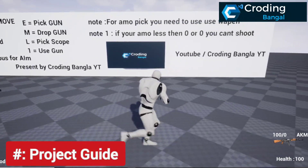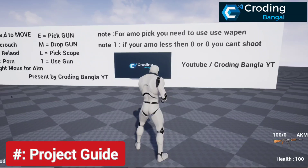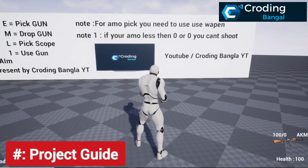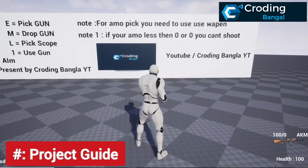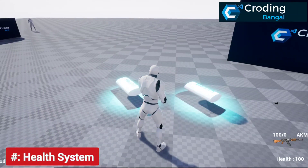There's also an important note: for ammo picking you need to have your weapon equipped — without using the weapon you can't pick up any ammo. Also, if your ammo is less than zero you can't shoot.